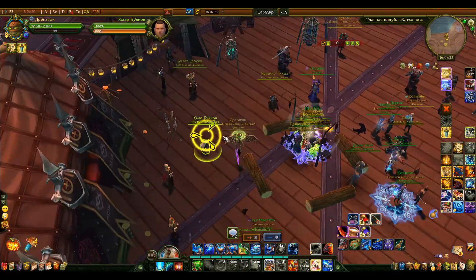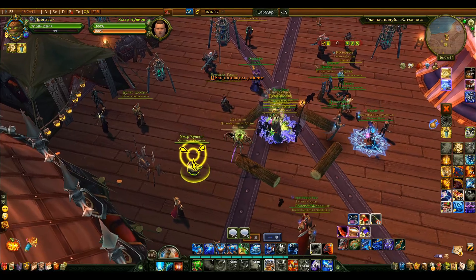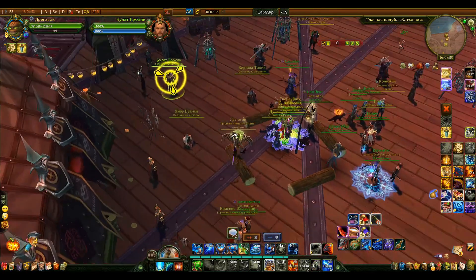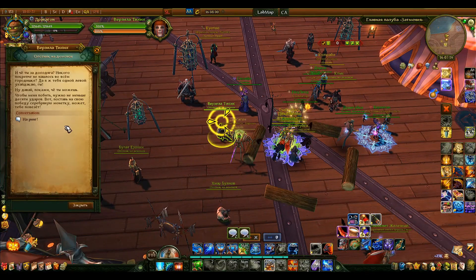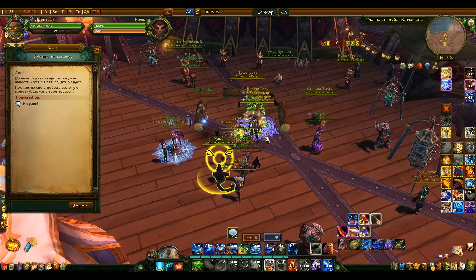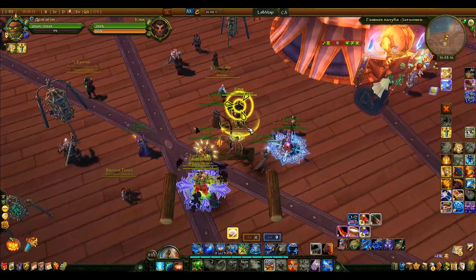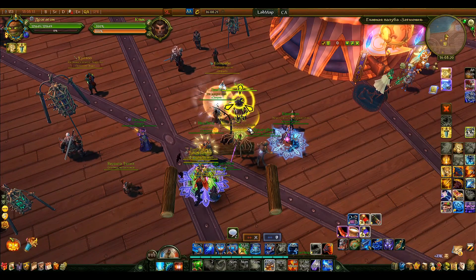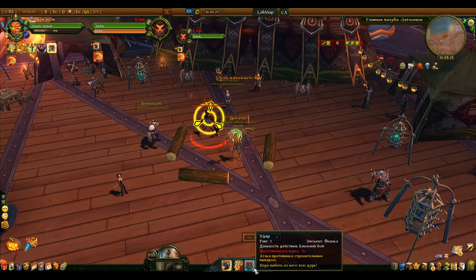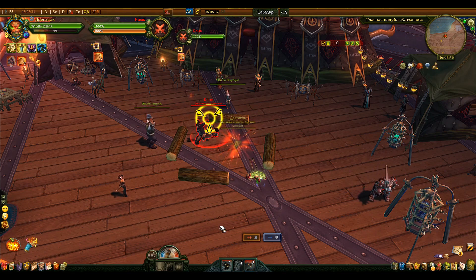There are three NPCs here: a weaker one, a medium one, and a hard one. The weaker one gives only one copper per fight — not worth doing at all. There's a quest to fight each of them once as an introduction, which is optional but also gives coins. The medium one gives one silver per fight, and the hardest gives one gold per fight. It costs you one coin to enter — it's like a betting system. You pay one gold coin, lose it if you lose, or get two back if you win, netting one coin profit per win.